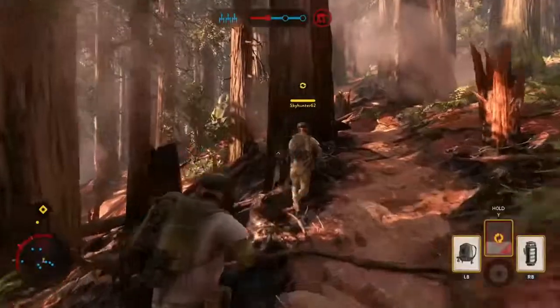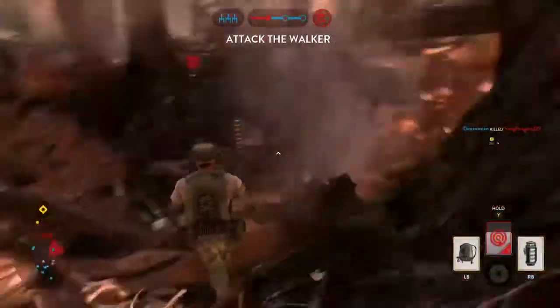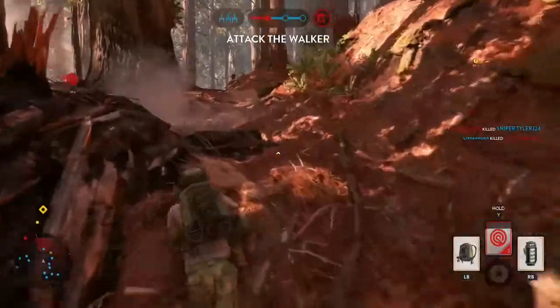Hold that uplink so the Y-wings can pinpoint your location. The walker is exposed — focus all firepower on it.